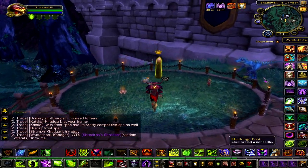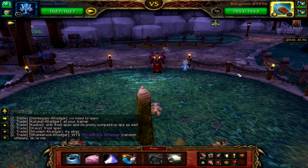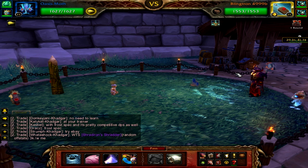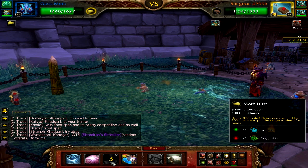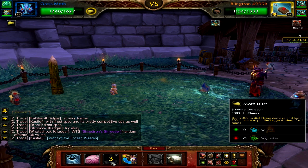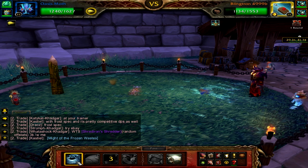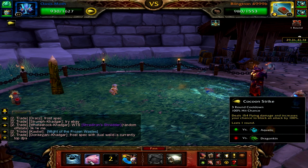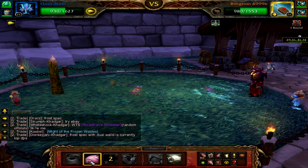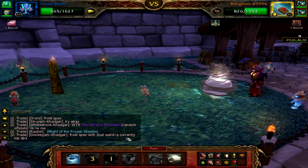First, send in your Oasis Moth. Your objective is to get his health as low as possible, as near the end he will cast an ability that will kill both you and himself. Start by casting Moth Dust, as it's your most powerful spell and has a three-round cooldown. You'll also have the chance to stun him — if this happens, I recommend restarting the fight as the pets then get swapped and I couldn't beat them.